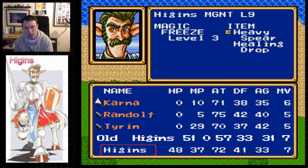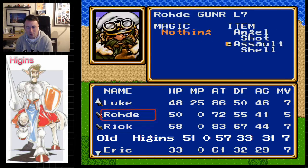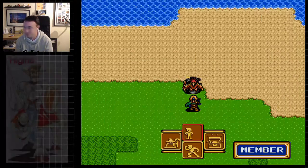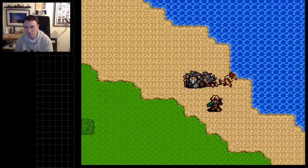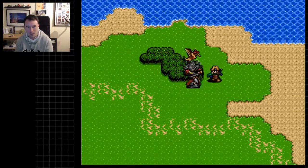Mr. Higgins joins us with a heavy spear, a healing drop, and Freeze level 3 — which is different to what he normally has. He joins at level 9, which is quite high. He has 48 HP, 37 magic points. People on my team have magic abilities but they don't seem to have a lot of magic points to actually cast spells very often — I'm guessing that's by design but it's still frustrating. He does 72 damage which isn't great, isn't bad, 41 defense which is alright, 33 agility which is low, but 7 movement speed.